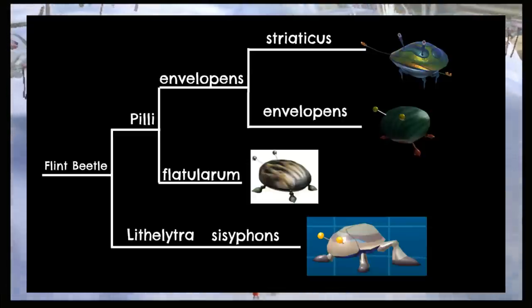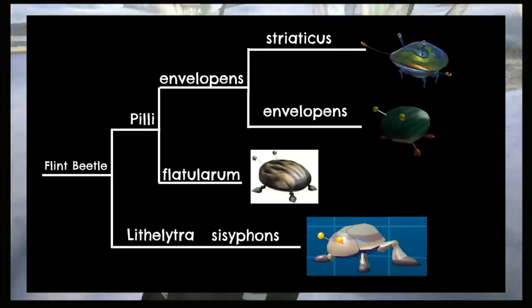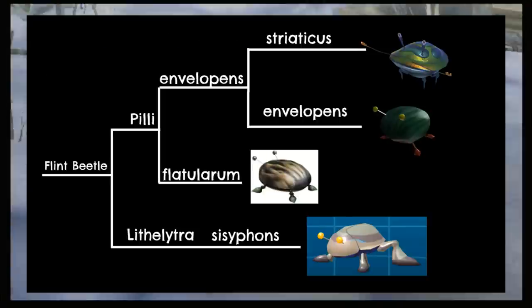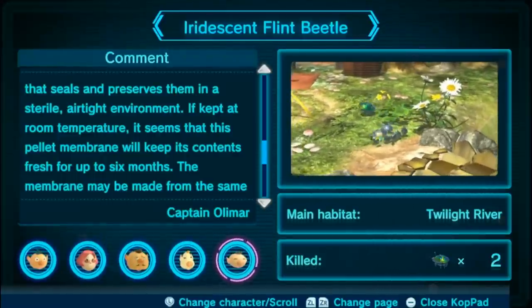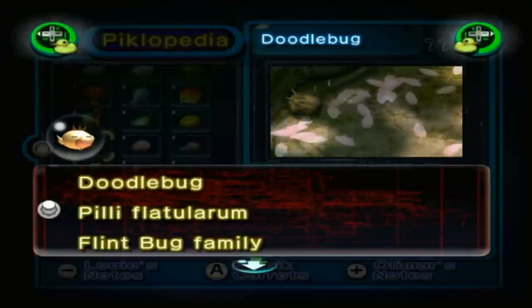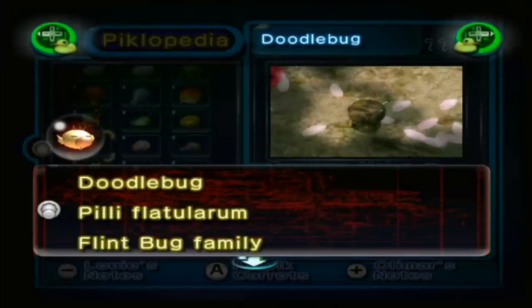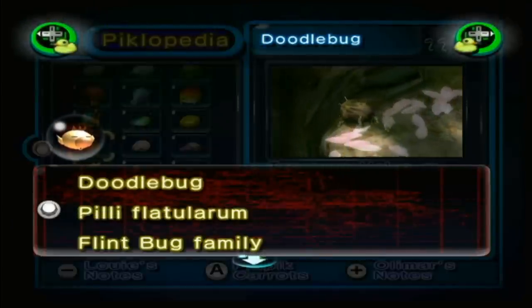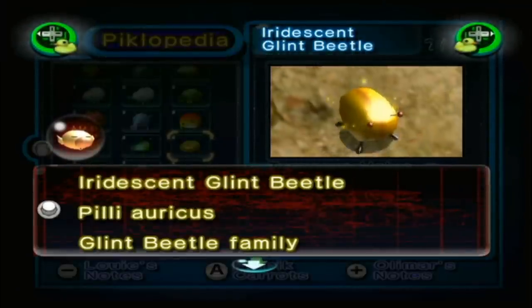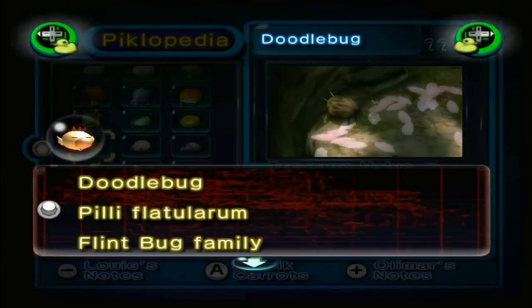Now let's talk about the Flint Beetle family, consisting of four members. This family has two genera: Lithelitra for the Stony Flint Beetle from Hey Pikmin, and Pili for the rest. Within the Pili genus, we separate the Doodlebug as it can harm Pikmin with toxic gas, then separate the Flint Beetle from Pikmin 1 and 2 from the Pikmin 3 one — according to Pikmin 3 Deluxe, this new design is actually a subspecies of the original beetle, hence counting them as two separate entities. In the GameCube Pikmin 2, the Doodlebug was listed as the Flint Bug family, apparently edited in the Switch port to make it a Flint Beetle member. The Glint Beetle is still part of its own family in all releases, so it is not here.